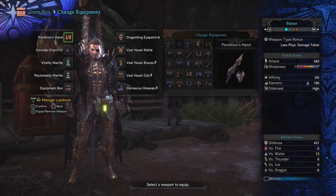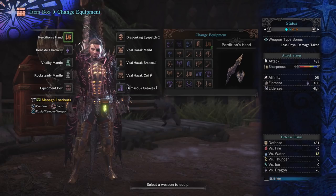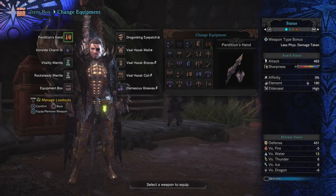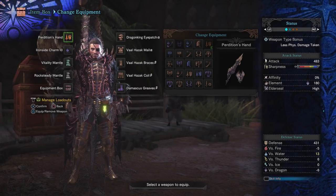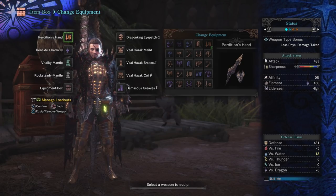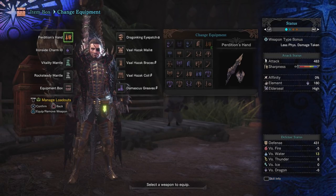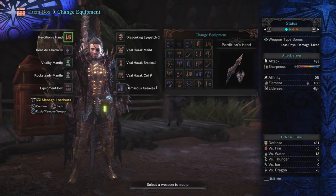The first thing we have is Perdition's Hand, the lance from the Nirgagante tree. We picked this lance for a couple reasons. First, we have a very hefty amount of blue sharpness followed by a decent chunk of green. To keep maximum uptime on the dash attack, you ideally need to be in your highest sharpness because once you drop down you're going to start bouncing off your target. So we basically have two options: either go for a hefty bar of sharpness, or alternatively go for protective polish. I went for a lance with a nice healthy chunk of blue rather than relying on a little bit of white with protective polish.